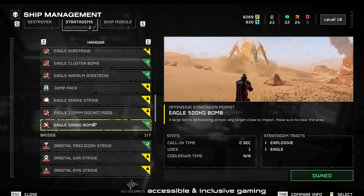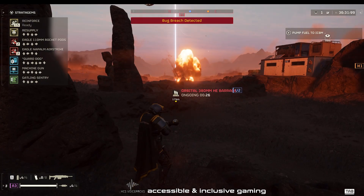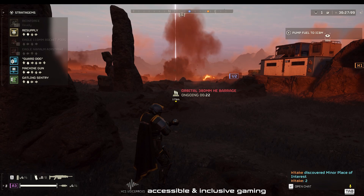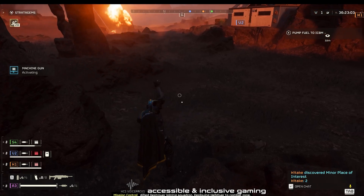To call in these toys and airstrikes, you hold down a key and then use direction commands to type in their corresponding code, which appears on the screen when you hold down the key. Once the code is entered and the stratagem is configured, it can then be placed or thrown.